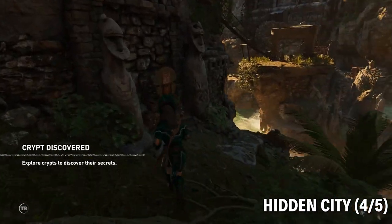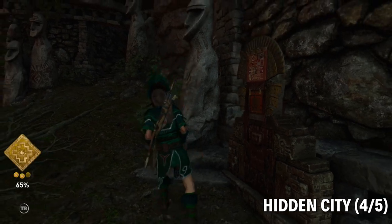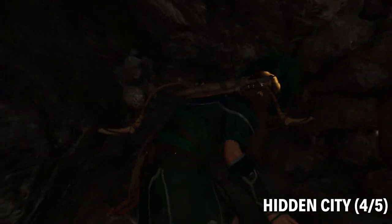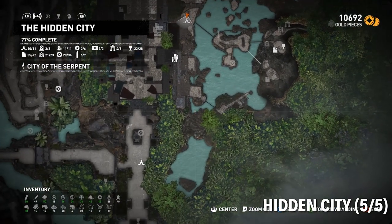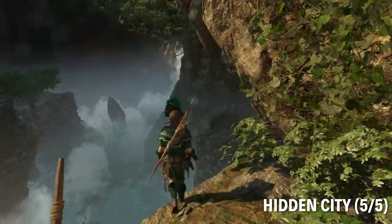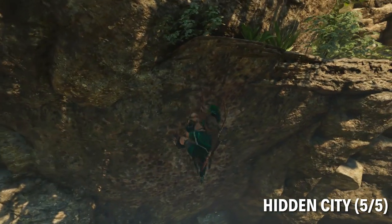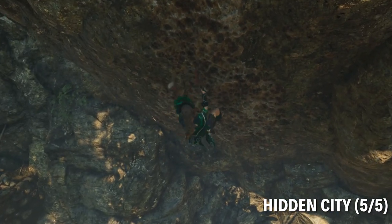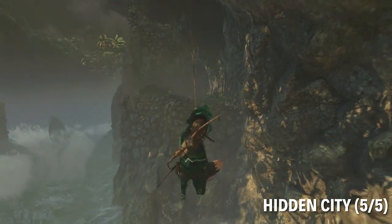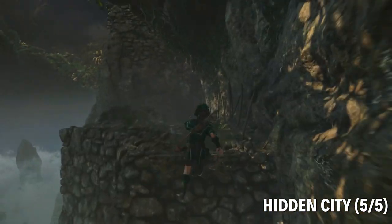Now the last one in this area — it might require the special climbing gear for horizontal climbing, so that's why I put it last; otherwise you could get it earlier. You get two from the Temple of Kukulan. You have to shimmy from here, crawl down, then from here you rappel, and then you can swing over to the ledge. Got it — fantastic.